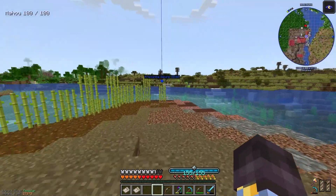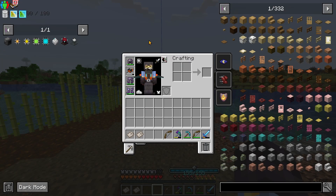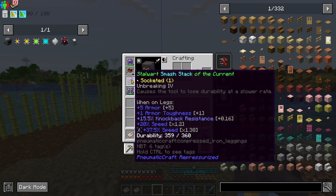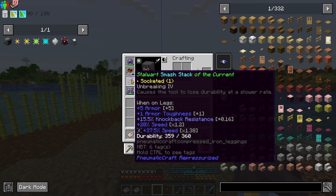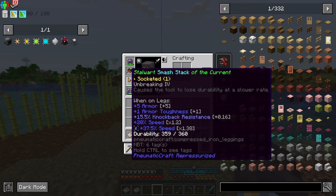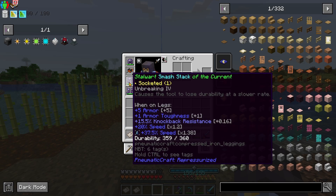I am going absolutely crazy fast because I've just put on some fresh Apotheosis gear, containing health, luck, and other stats — especially speed. As well as a stuck speed gem in the sockets.